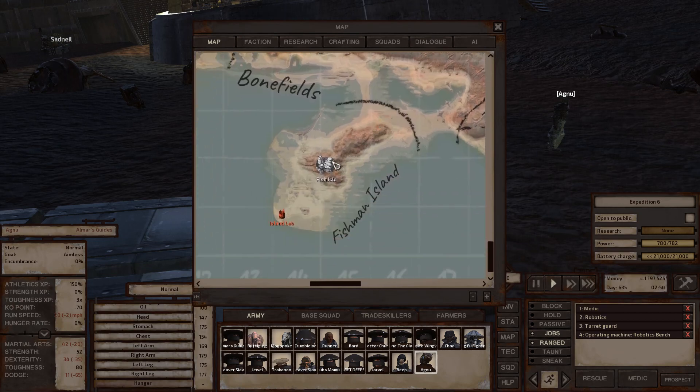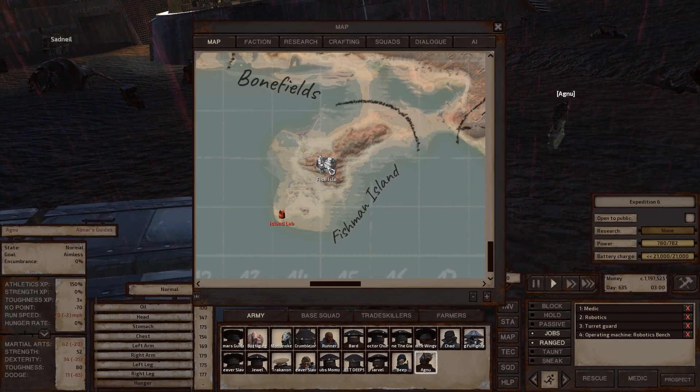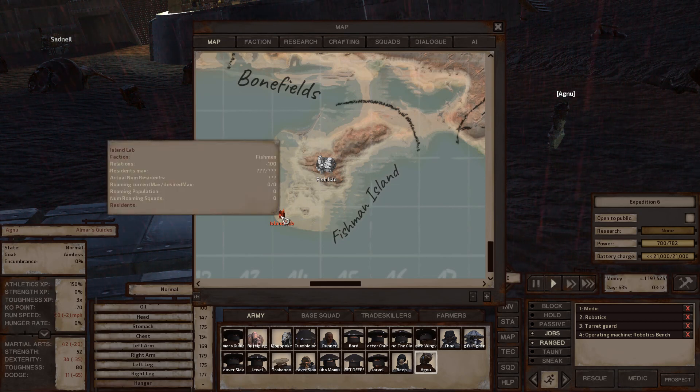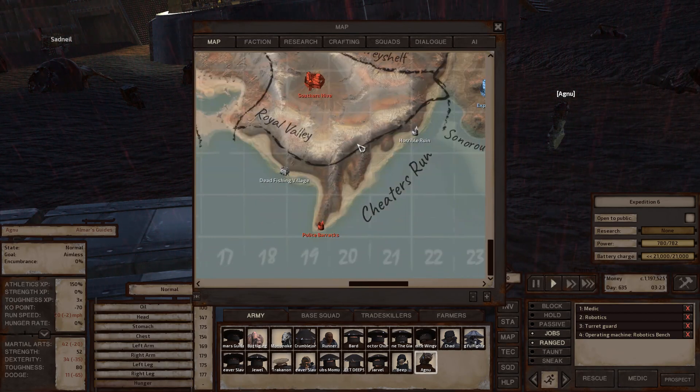Fish Isle is a destroyed town overrun by Gurglers — similar to fog men mechanics where knocked-out characters get kidnapped and eaten. Gurgler eggs sell for almost nothing. There's also a lot of fish on the ground, which is good for feeding yourself. The Island Lab is home of King Gurgler, who drops a me-too combat cleaver. The island lab also has a very good chance of yielding ancient science books, engineering research, and AI cores.